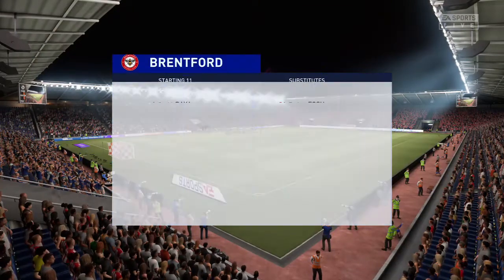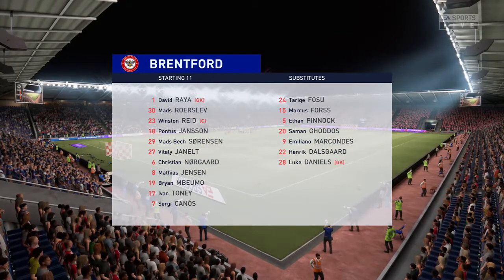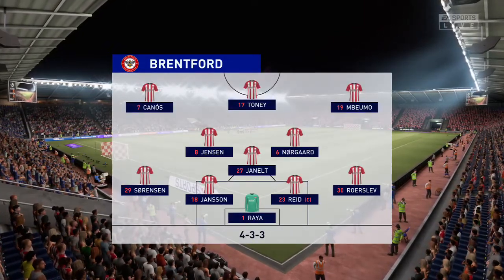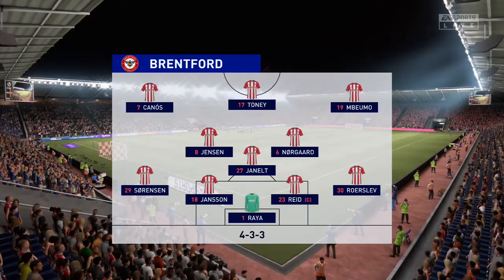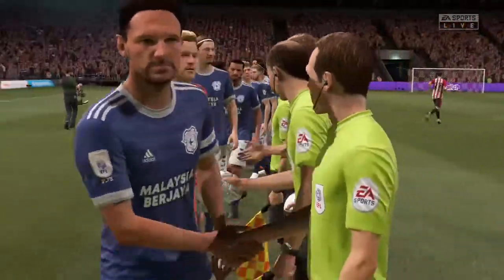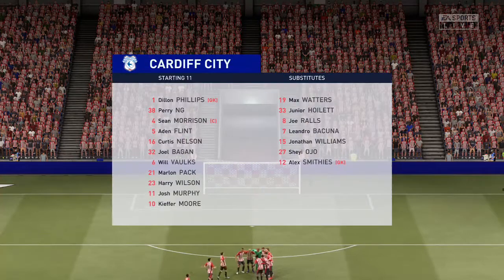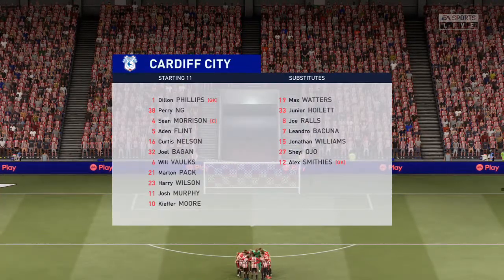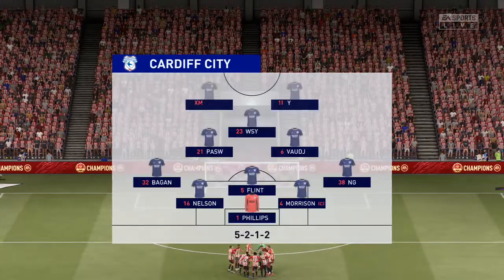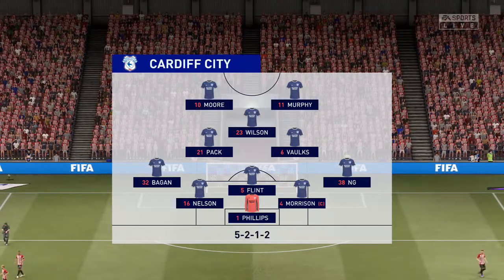Here's how the lineup looks for Brentford. This particular setup is becoming more and more in favor — one central striker, two wingers to provide the width, a very narrow three in midfield, a back four. The two fullbacks will be expected to support but also defend and help out the center backs. For Cardiff City, it looks as though they're going with the belt and braces approach — a five-three-two or three-five-two. The midfield will be flooded when they've got the ball; defensively those fullbacks will be asked to support their three center backs, but it does enable them to play two strikers up front.